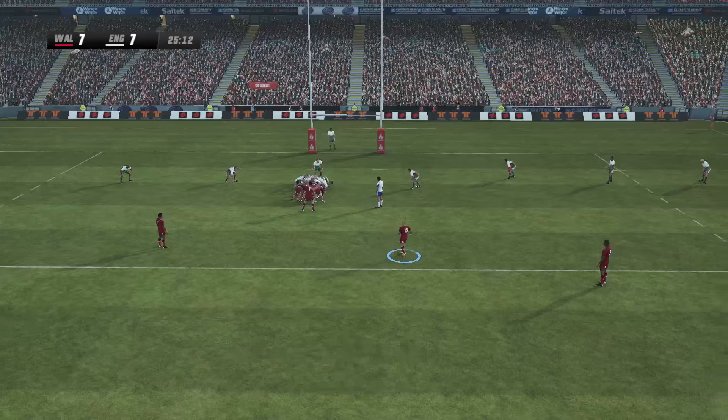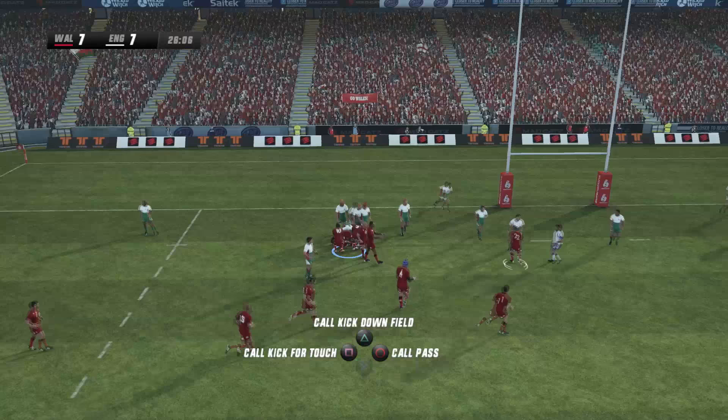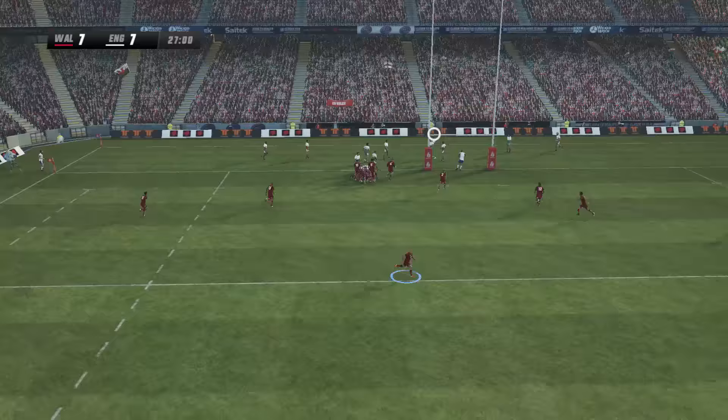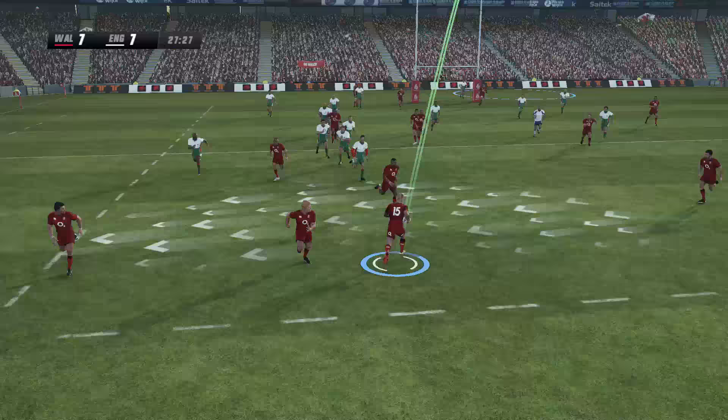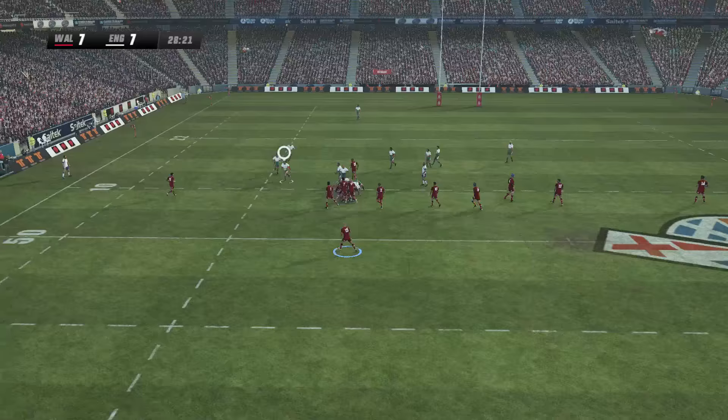Got to be a try, England — Nicholls is there, secures the ball. They go wide for Vojtov, who slips it back in for Atwood. Wales throwing huge numbers into the breakdown and they will turn this ball over. Where's the kick going? Straight down the throat of Nicholls — he was looking for the drop goal. It did not go anywhere near how he planned, and 40 metres quickly lost. Here come Wales.